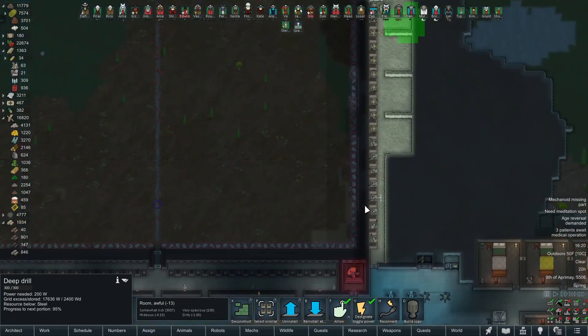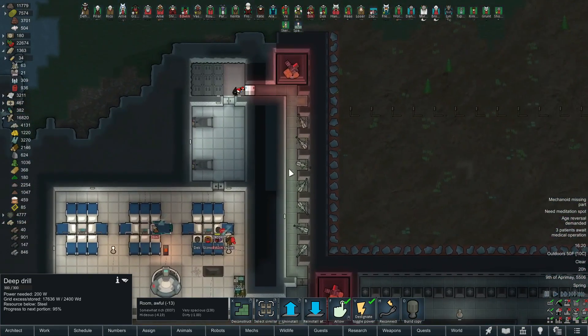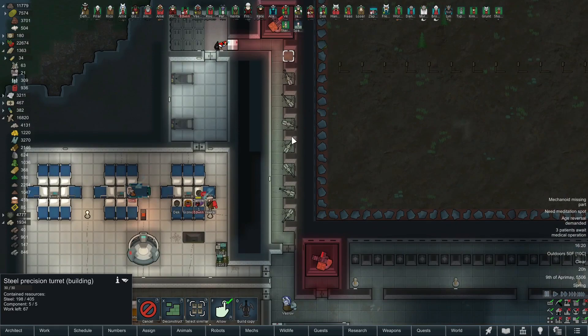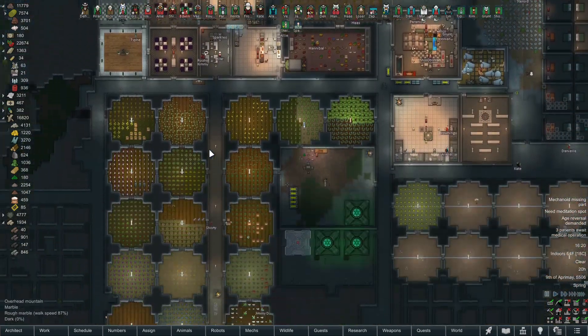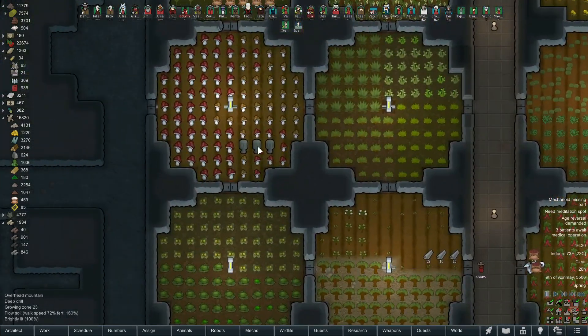I think it might be the turrets I've been building - look, we're still waiting on one right here. This entire side is now sniper turrets - precision turrets, I'll call them. That's where all our steel went. No worries, we'll get more at some point.